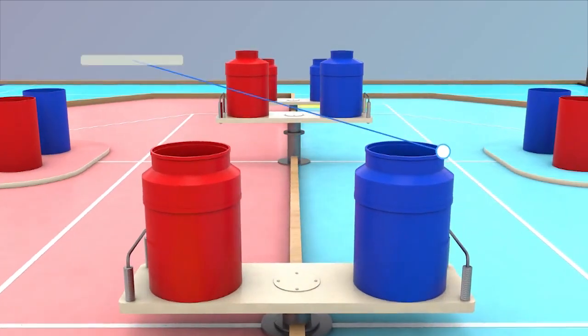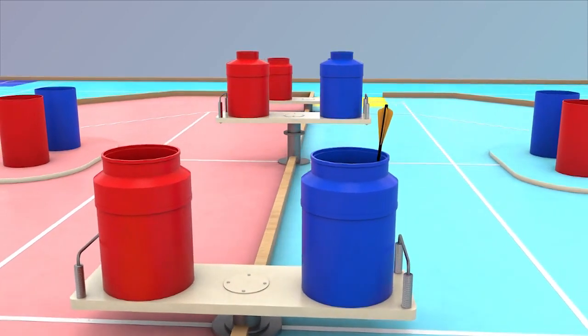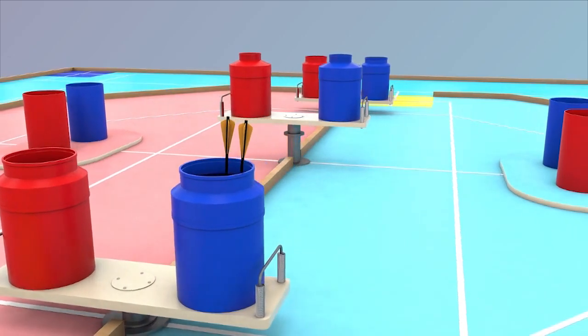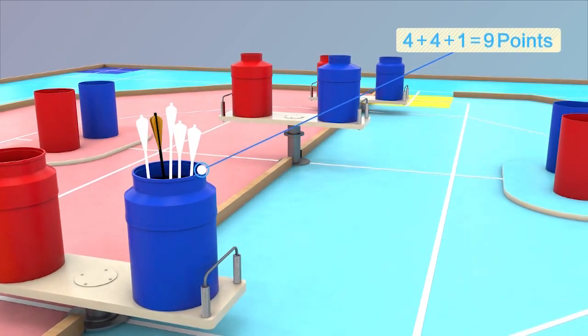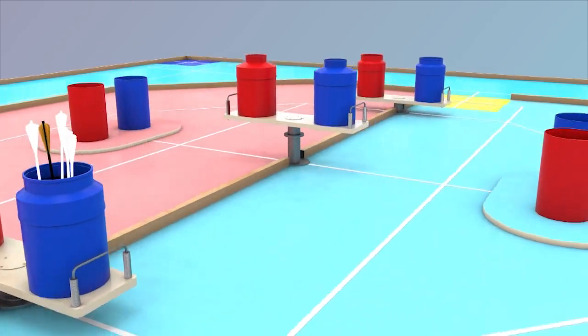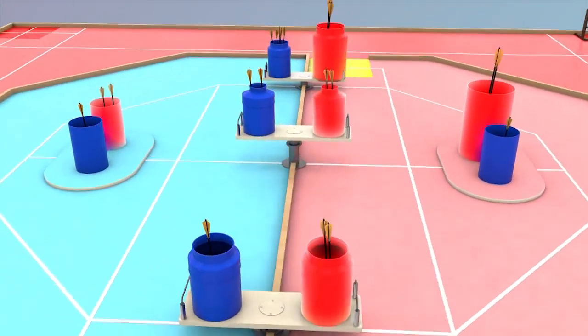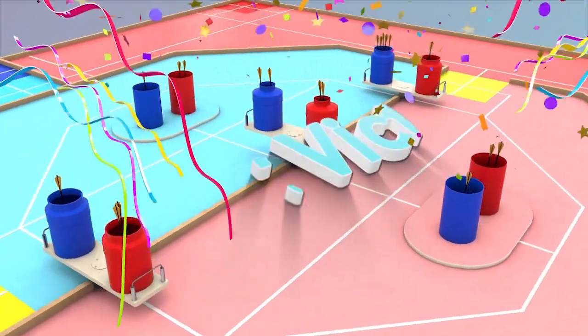If one arrow is in a team's any pot, the team earns one point. If two arrows are in a team's any pot, called twinning, the team earns four points. Multiple twinning in a pot is allowed. If a team achieves twinning in all five of its own pots, the team achieves great victory and the game finishes immediately.